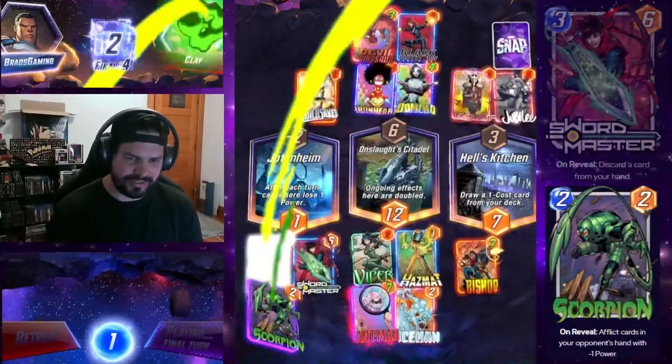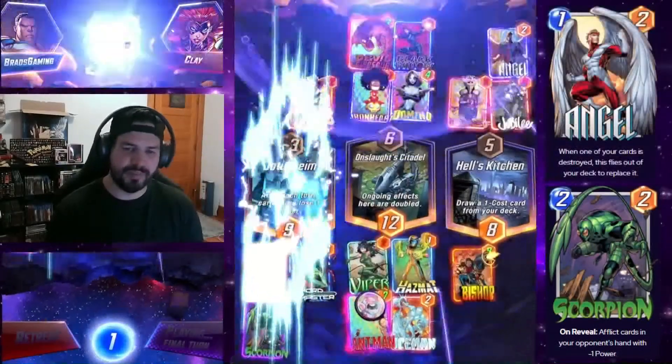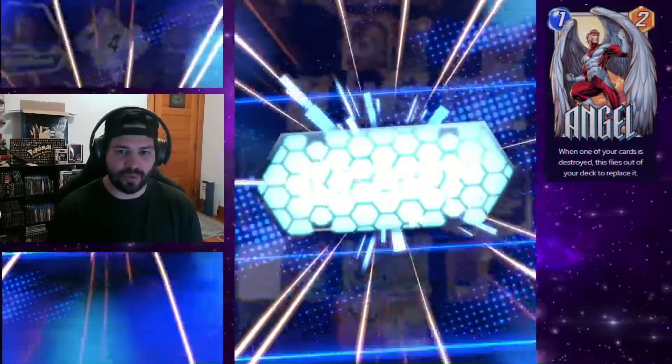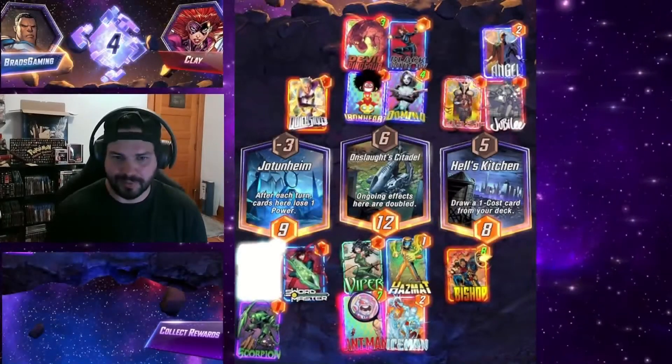We decided to go in and play Swordmaster and Scorpion — not that Scorpion really matters. But we get eight power with Bishop, nine over there, and twelve on the other side. So we ended up winning all three locations. I feel like they misplayed that a little bit themselves.